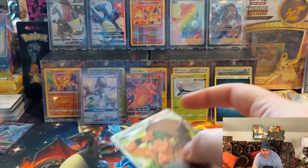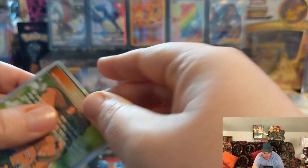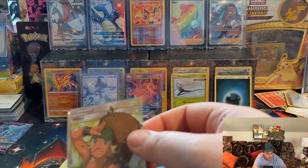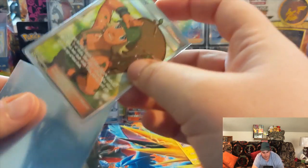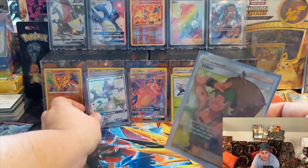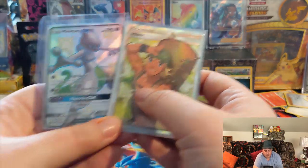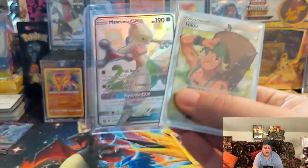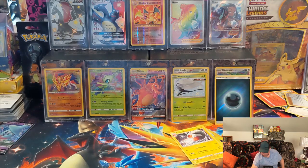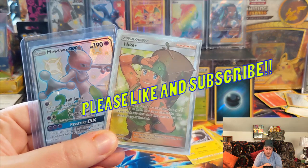I don't even think we have to debate. Hidden Fates — I got two full arts, one being a trainer, one a Baby Shiny, and also a Reverse Holo Energy. Champion's Path got absolutely nothing — nothing at all. Thanks for watching, guys. Please like, review, and subscribe. If you like these kind of videos, I post four to five per week. Have a great night and a good Thanksgiving, depending on whenever you're watching this. I'm PokeYenzer, and I am out.